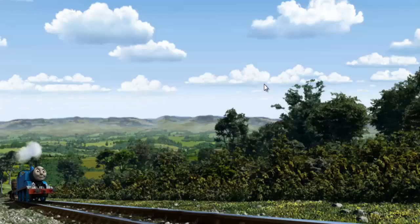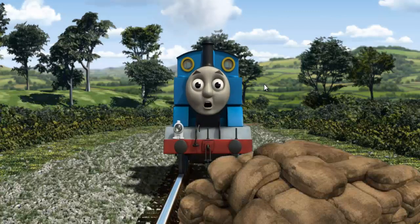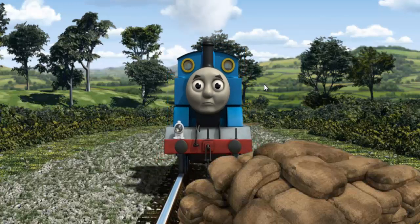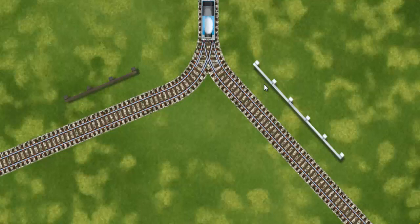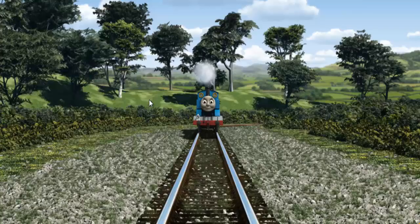Thomas set out for the fair. Suddenly, the tracks were blocked. Thomas had to stop. He would have to go another way. Show Thomas the track that goes nearest to the shortest fence.